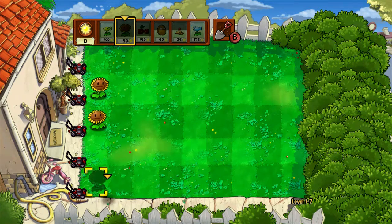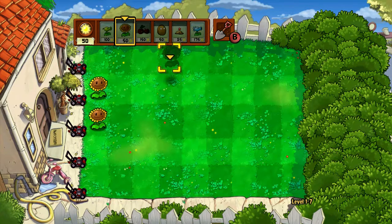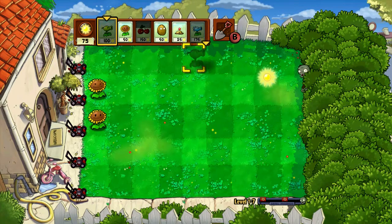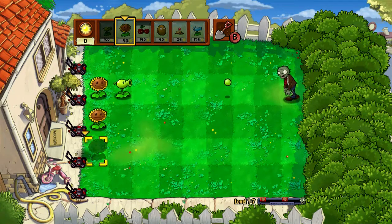So now I have royal sunflowers, pea shooters, snow peas, and walnuts — basically the same setup except for two new additions: replace some pea shooters. Zombies are coming, that's fast, hurry up. I wonder why the javelin zombies run so fast.